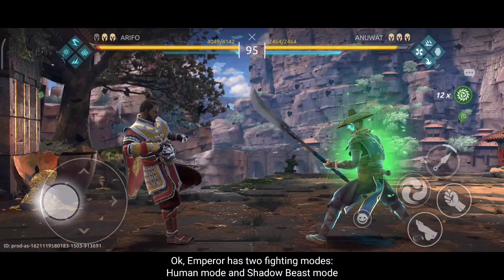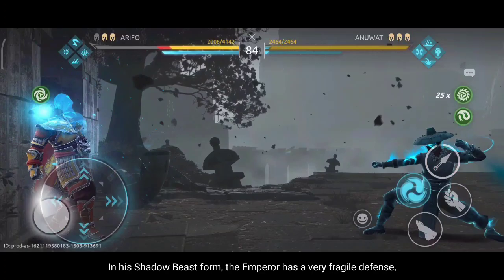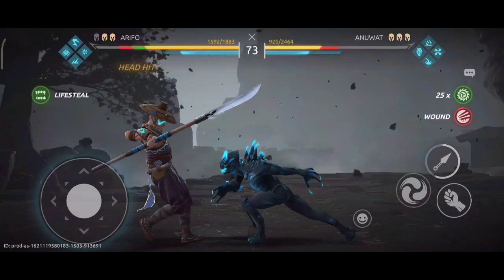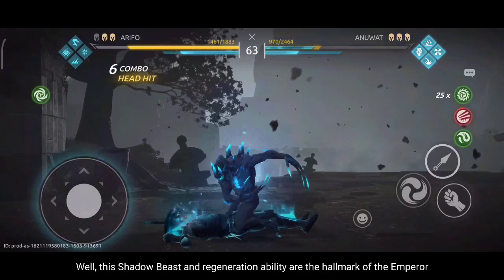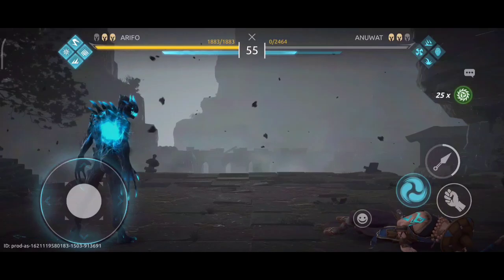Emperor has two fighting modes: human mode and shadow beast mode. In human mode, Emperor has stronger defense and is more suitable for close combat. In his shadow beast form, Emperor has very fragile defense but his attack range is wider. He also has a special ability to regenerate in this form. The shadow beast and regeneration ability are the hallmarks of the Emperor.